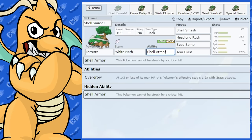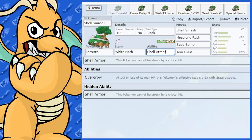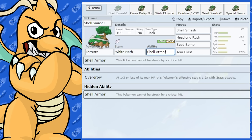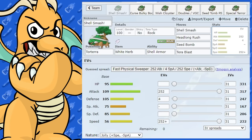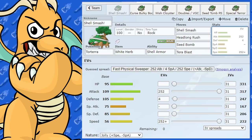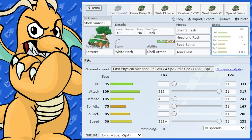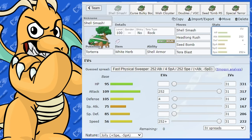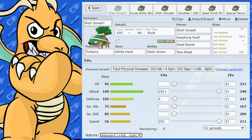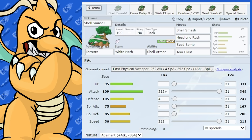As for abilities, we've got Overgrow and Shell Armor. Shell Armor is quite good — it's going to prevent any critical hits. When you're trying to sweep through a team, you don't want to get critted. The EVs are pretty straightforward: Max Attack and Max Speed with Jolly Nature. This is going to be very fast if you run Jolly, but you can bring it back to Adamant.